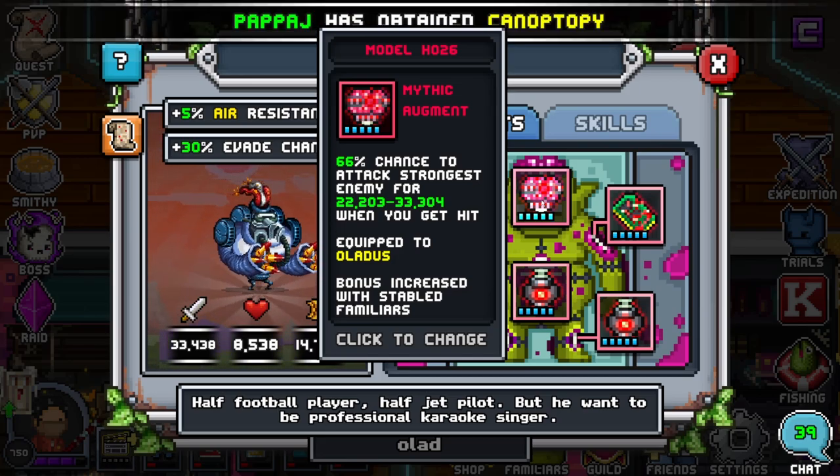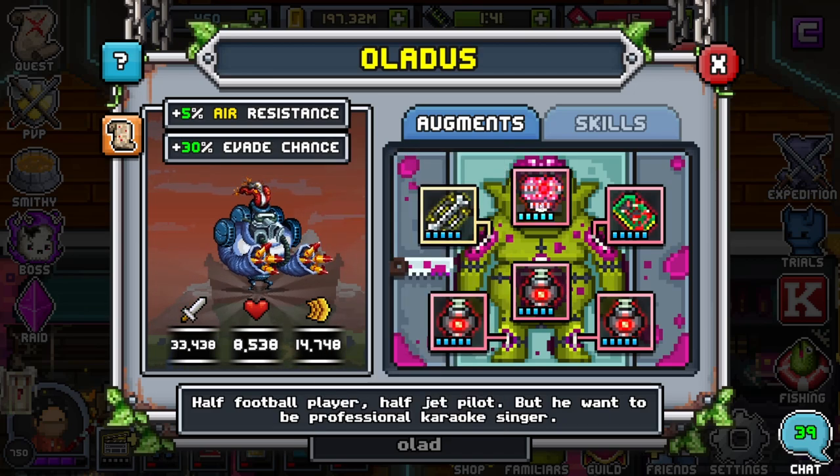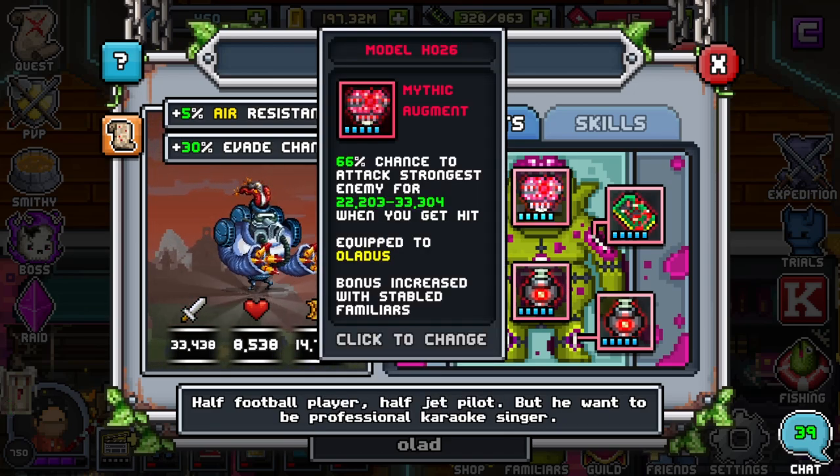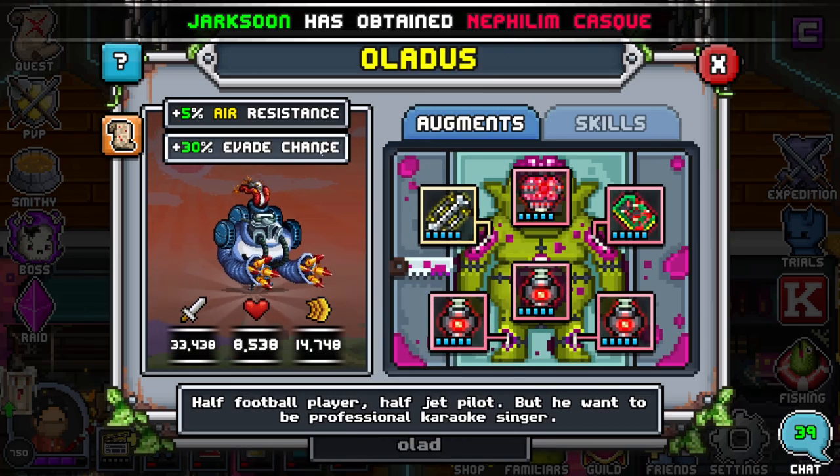This is a very good brain to put on them. Now, of course, you can use rares, epics, or legendaries — even commons if that's all you have, but the higher chance the better. I would say if you have any pumps that are legendary or lower, you might want to lean towards a defensive brain. Legendary, you could still fit in an offensive brain, but if you have epic pumps, you might be a little low on evade chance.